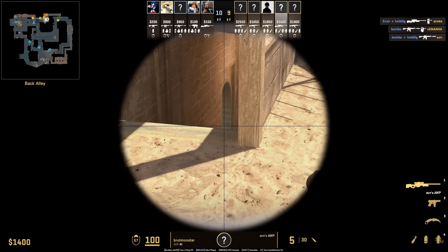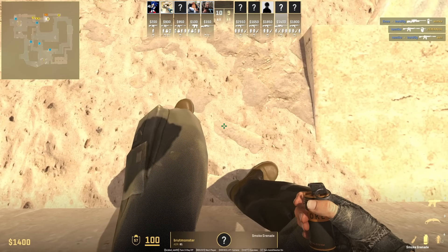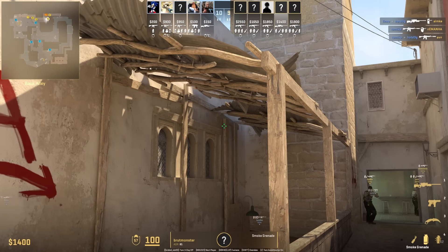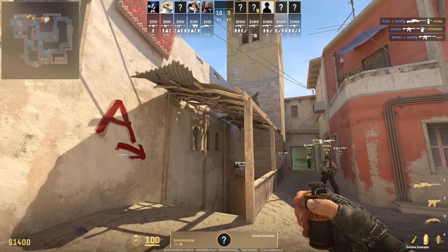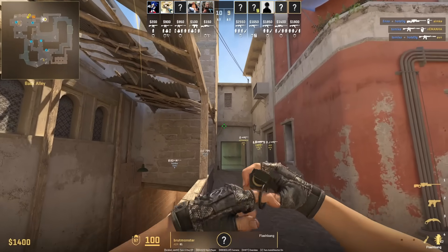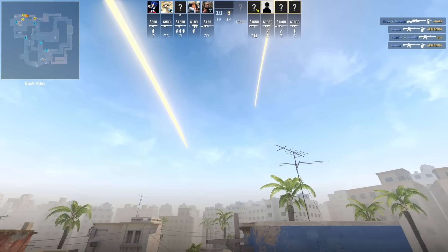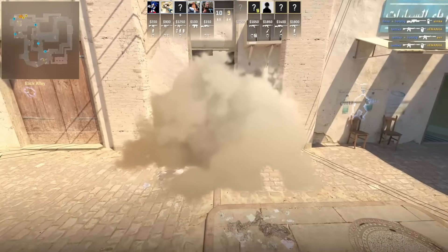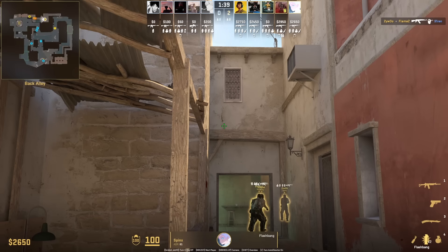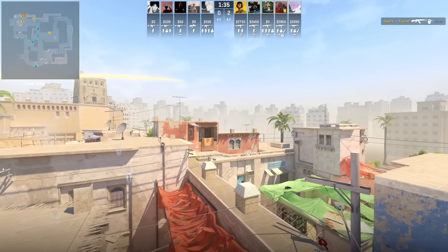Here is a position and lineup to throw the better version of the market window smoke — position as shown, stand up, put your crosshair on this part of the wood, then jump throw. Afterwards move up to throw B flashes for your teammate, standing next to this wood here, jump throw, then a follow-up flash. The reason why this market window smoke is better is because it lands faster. This is the most common B flash I've seen so far.